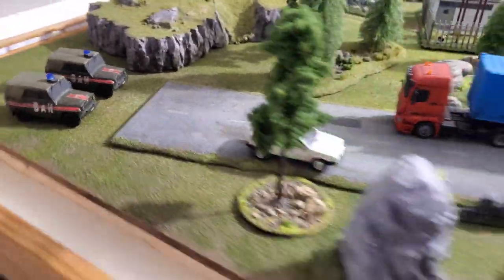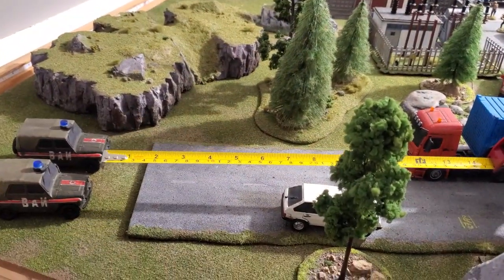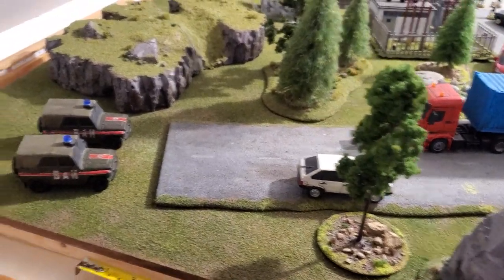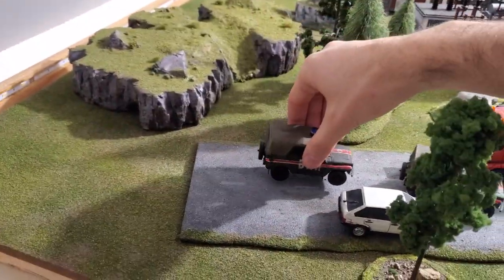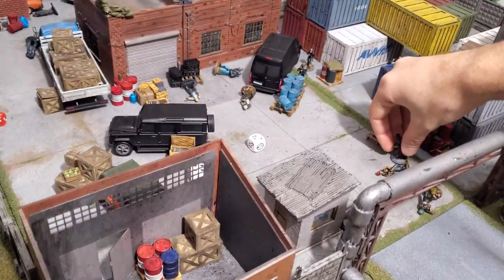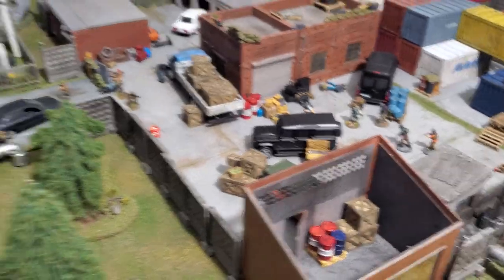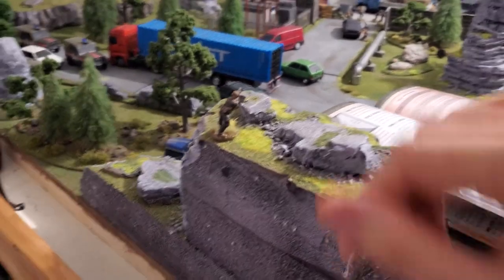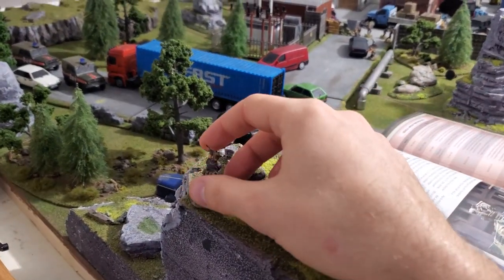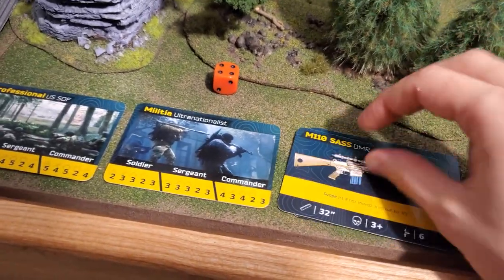End of my movement. During the enemy movement the two vehicles arrive. The first vehicle moves at 12 inches toward the compound. The rest of the enemy force also moves six inches toward my models, and a second group also moves six inches toward me. We jump to the combat phase. My sniper has a 180-degree arc and turns to fire at the first vehicle.